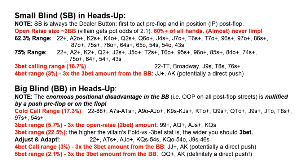Here we've got raise sizes from the small blind — generally three big blinds, giving your opponent two-to-one odds. Adaptation and playing the player is everything in heads-up. Your 3-bet calling range means you make an open raise from either position, or even 70% of all hands, and then the player in the big blind re-raises — he makes a 3-bet.